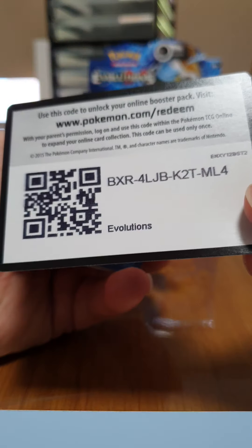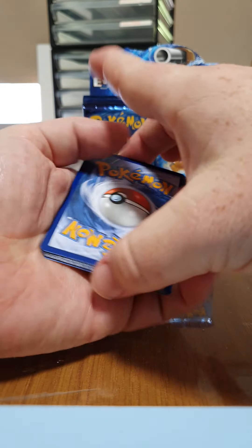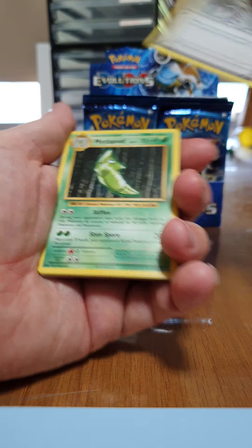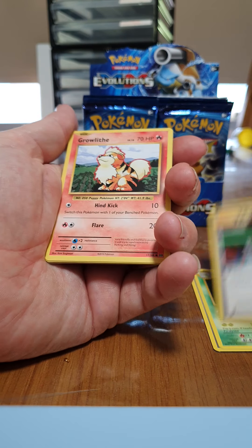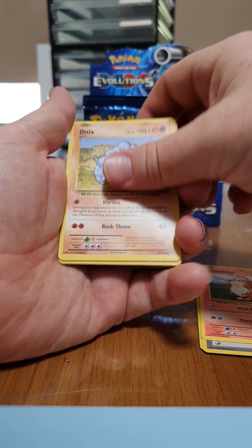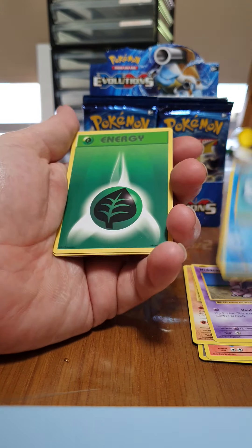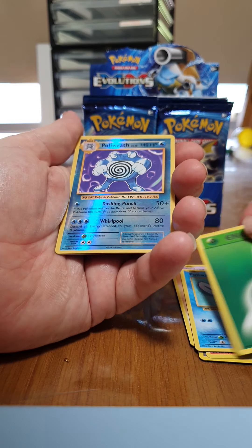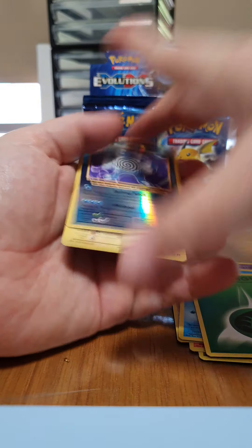There's a code for anyone that wants it. Oak, a Metapod, Switch, Growlithe, Onix, Nidoran, a Poliwag, an Energy, a Reverse Holo Poliwrath, and a Rare Electrode.